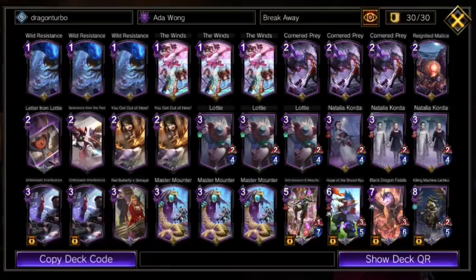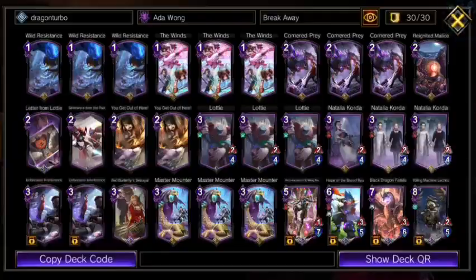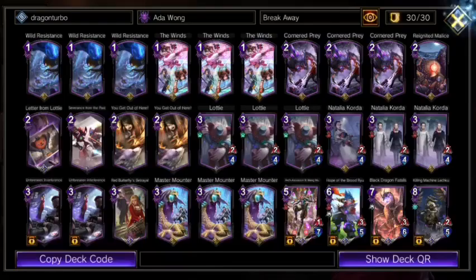After our big flashy opening, this deck becomes extremely linear. Cornered Prey is our best card at this point to let our dragon get in free attacks and to heal with Natalia. Unforeseen Interference is to negate disarms, and You Get Out of Here is basically the greed play. Since we use Ari so good at combat, anything that makes him this much harder to kill is too good to not play. Letter for Lottie is just to find all these cards, but we do play enough actions to eventually get the memory effect.